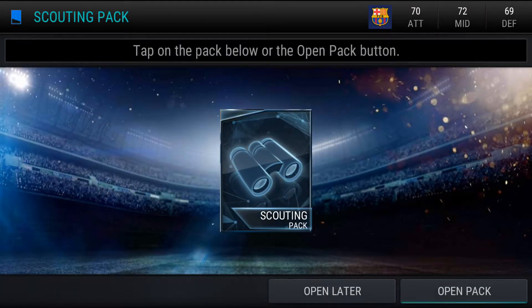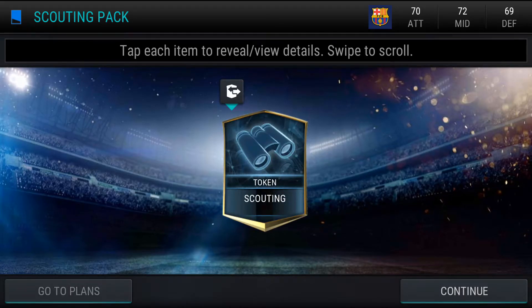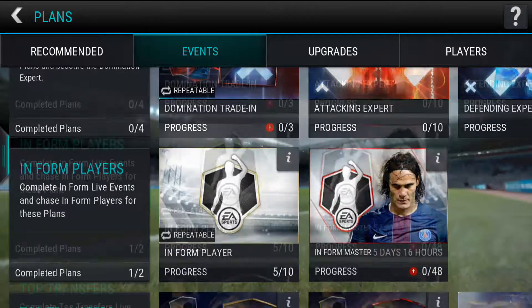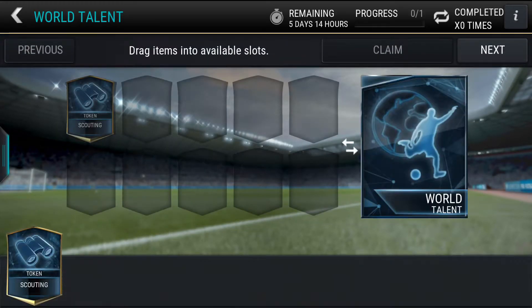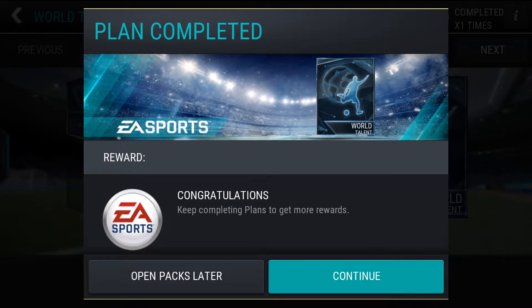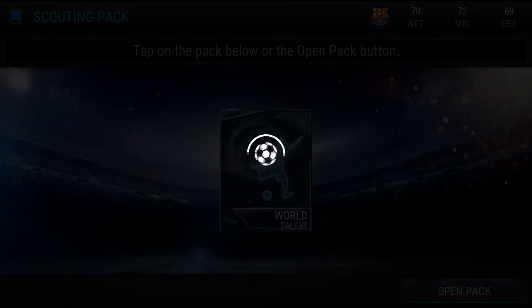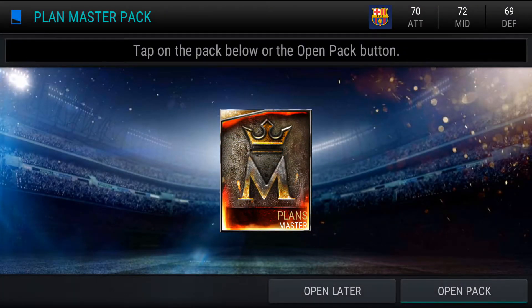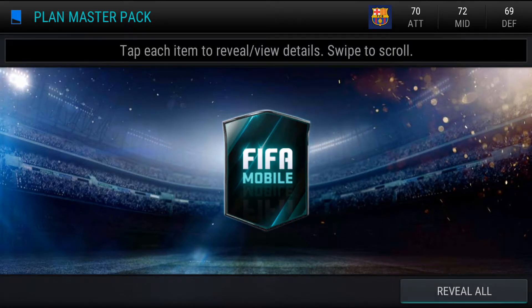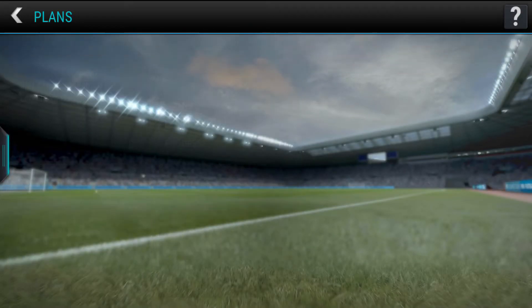Now we go on to the scouting pack. Let's see what this gives us — okay, scouting token. I don't know what the events are this time, so let me check. It's a world talent or sibling rivalry. I'm going to go with the world talent. Let's claim it and open the pack now. Whoa — completely different, we got another pack! Let's open this world talent pack. Hopefully something good. That is not a world talent — you get a masters plan. Let's place it in, okay, 14.